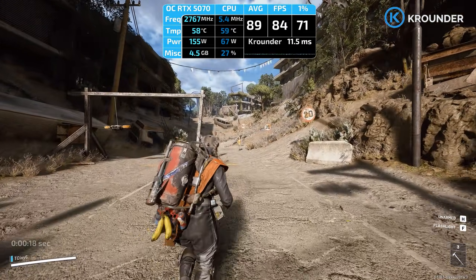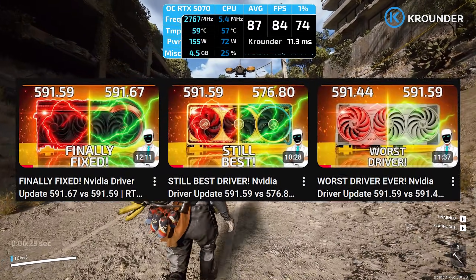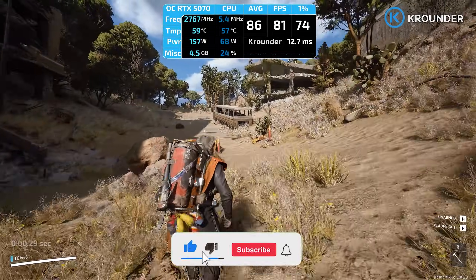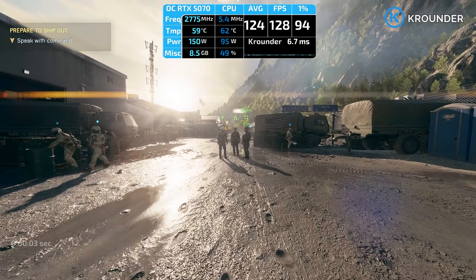Some reported VRAM issues on 590. Others had encoding problems. NVIDIA's been pushing hotfixes every two weeks. 591.74 feels like the 'okay, we actually tested this one' release. Performance gains are interesting — NVIDIA's notes say 'optimizations for latest titles,' which is corporate speak for 'we made some games run better but won't give numbers.'